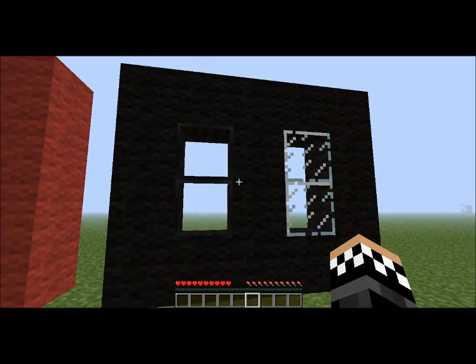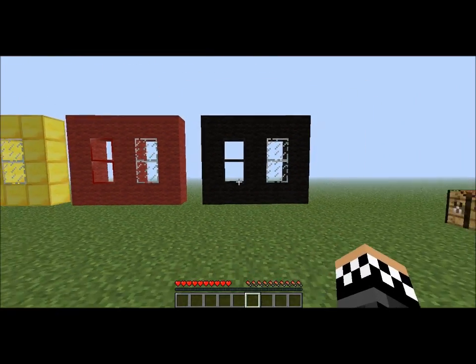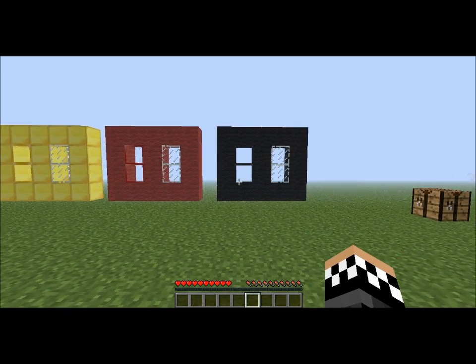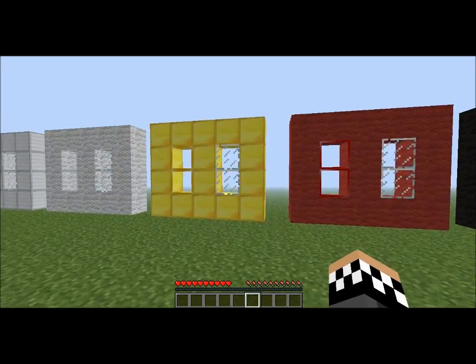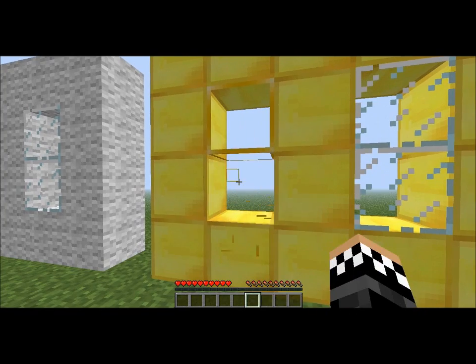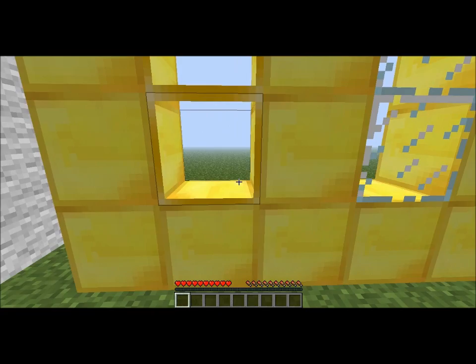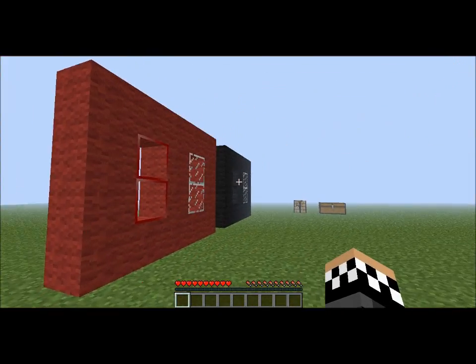The last is black glass, and black glass really blends in nice. If you stand back here I can't even tell that there's a rim around it. What's cool about these glasses is that if you break them, you get the glass block back — you don't have to keep crafting it.